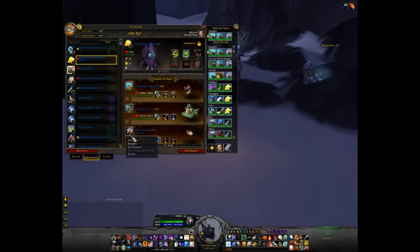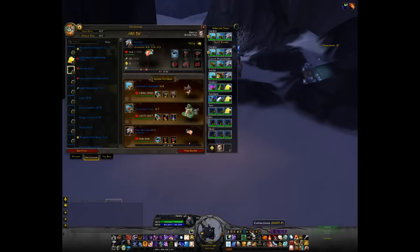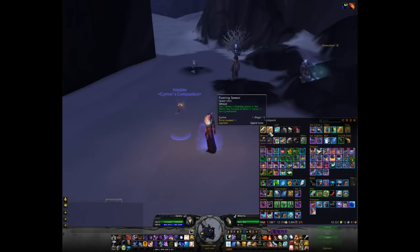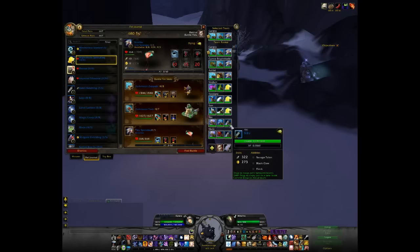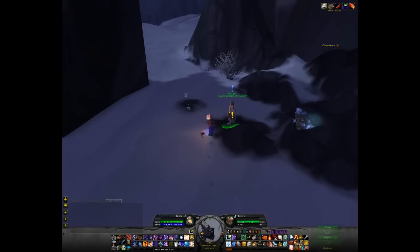First of all, I'll summon my pet and put my little treats on it. And the hat. Make sure it's the right team - Gagra, yes it is. And here we go.